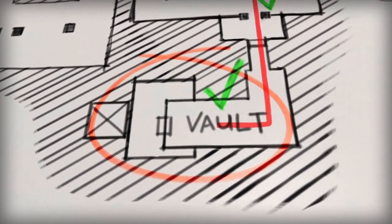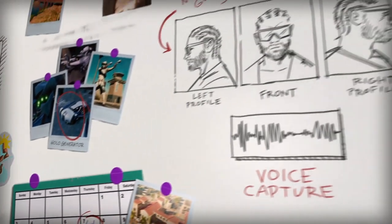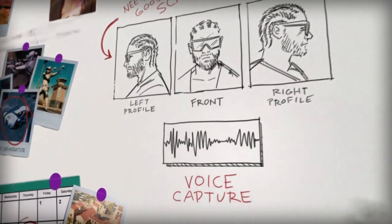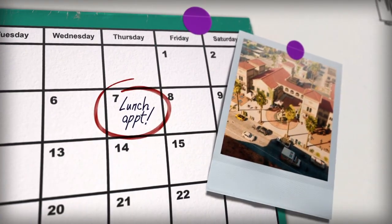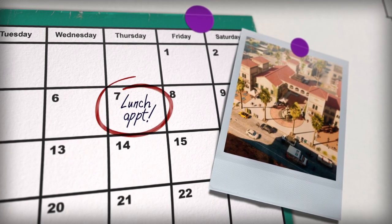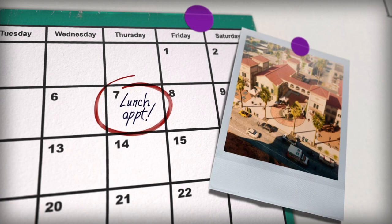And that's when we start phase two. The trick is, in order to make a foolproof hologram, we need a live capture of his face and voice. Fortunately, my tattoo artist works a day job at Escobarista Cafe in Sunshine Springs. She says Hardy has lunch there every Thursday. We know where he's gonna be — let's go get what we need.